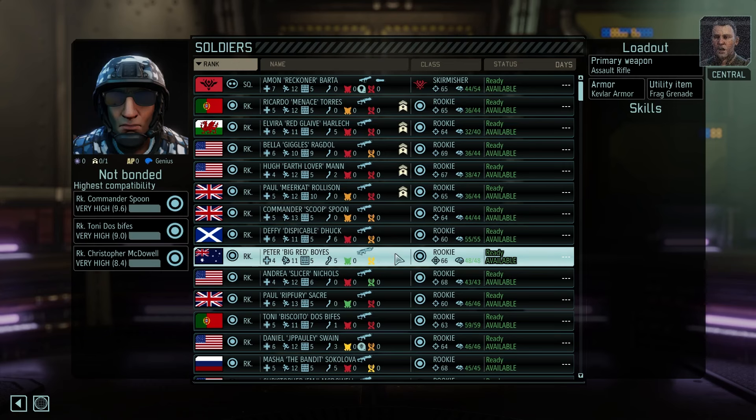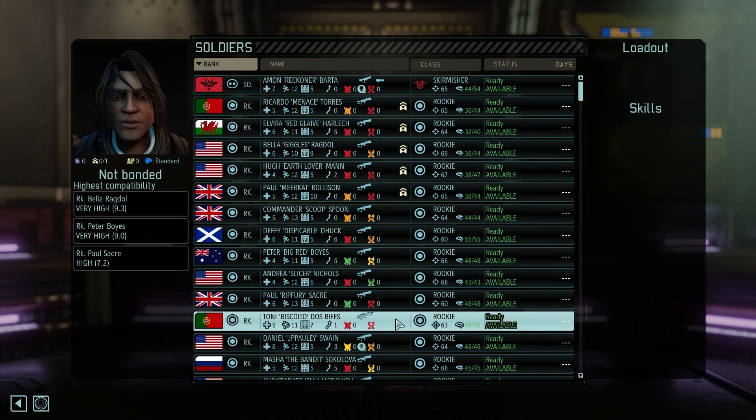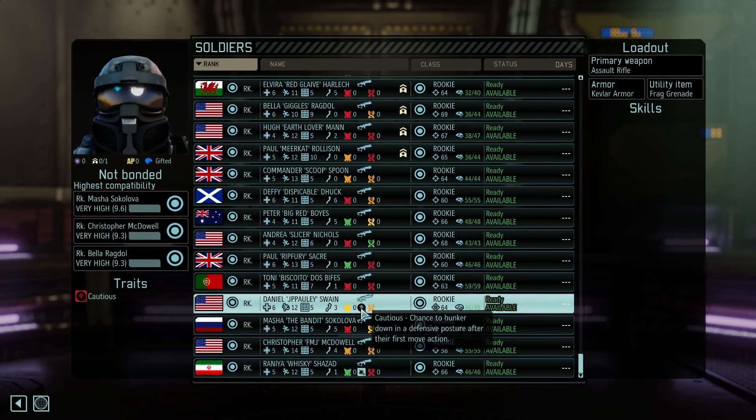Peter is back — that is awesome. He's going to be a heavy gunner. We've got Andrea, Seika, and a new one: Tony Biscoito dos Bifes — sorry if I mispronounce that. We've got two Portuguese. He's going to be a sniper alongside Headhunter. We've got Jay Paulie, aka Daniel Swain. He's going to be a commando. He's got the cautious trait — a negative trait meaning there's a chance to hunker down in a defensive posture after his first move action. That is going to be very annoying — we want to try and nip that one in the bud.